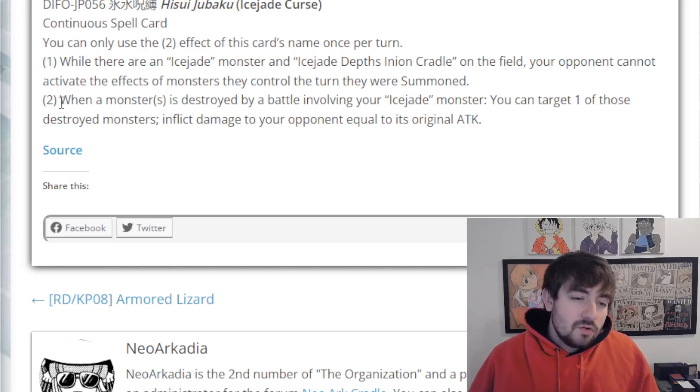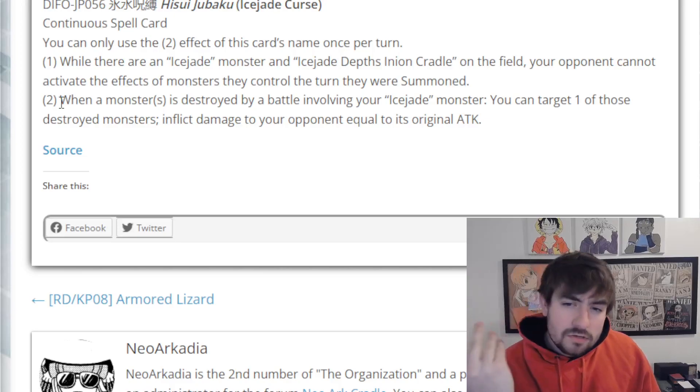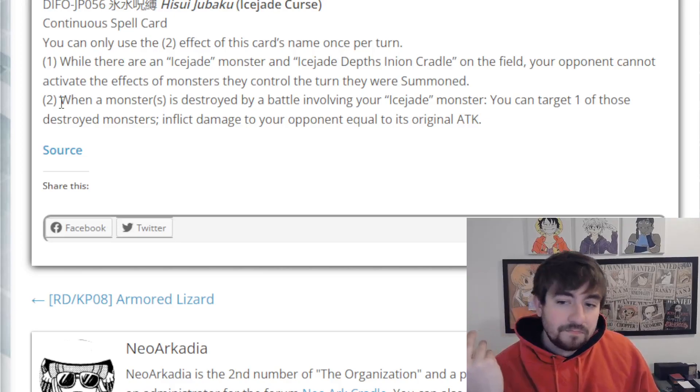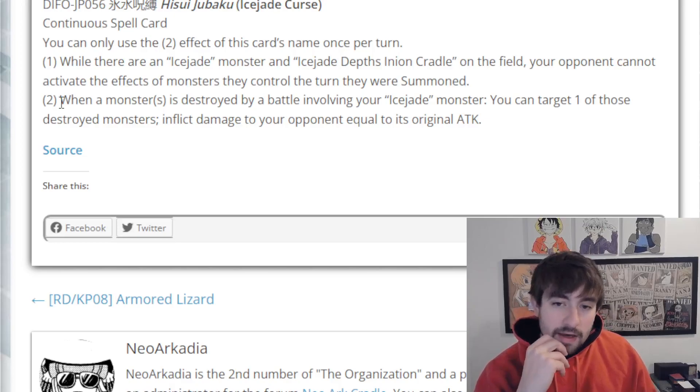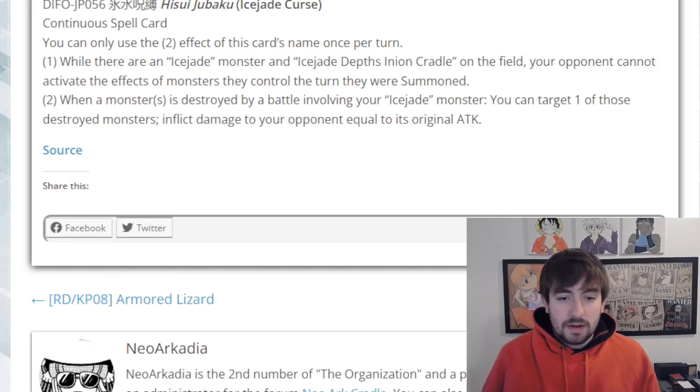The second effect says: when a monster or monsters is destroyed by battle involving your Ice Jade monster, you can target one of those destroyed monsters and inflict damage to your opponent equal to its original attack. Nothing too crazy — just a little extra burn damage. It can be nice though. Theoretically, if you get your opponent low enough to the point where they can't destroy your Ice Jade monsters by battle, you just use this effect and dink them for the rest of their life points. It's a decent card. If you can get the first effect's floodgate set up, that's usually going to be worth it. Probably not a three-of, but still a searchable card in the deck, so we'll take it.